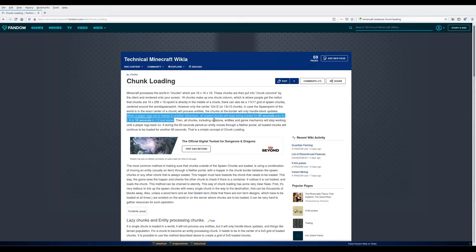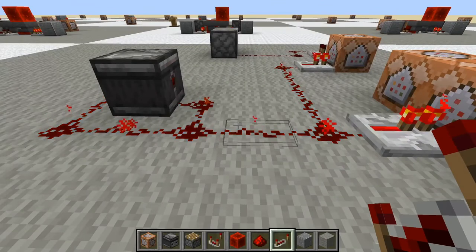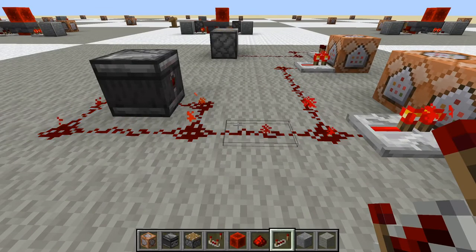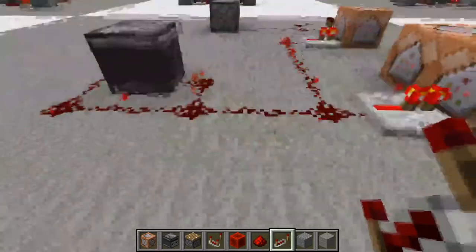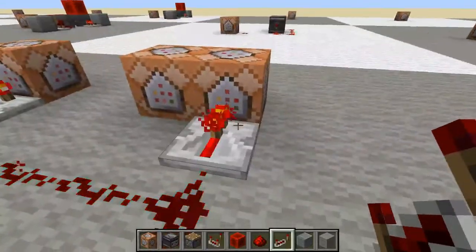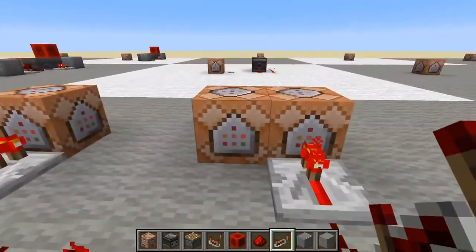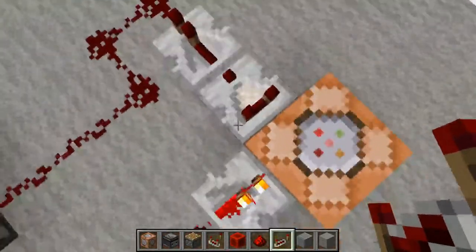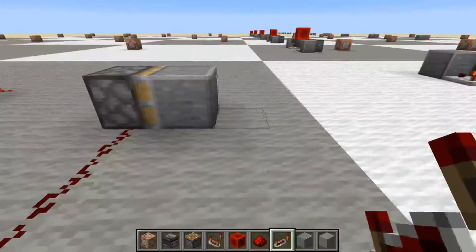If the player logs out, we still have 10 seconds to detect that and turn off the machine. That's also why I want a fast clock, because every tick will be needed for the turn-off. The hypothesis is that when I leave, this clock will still be ticking for a few moments, powering these command blocks, which will eventually output a signal here, pushing the block into this position.